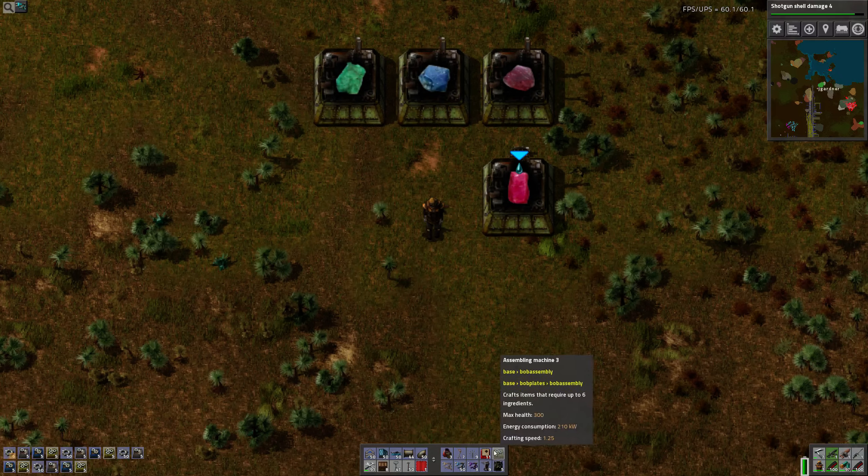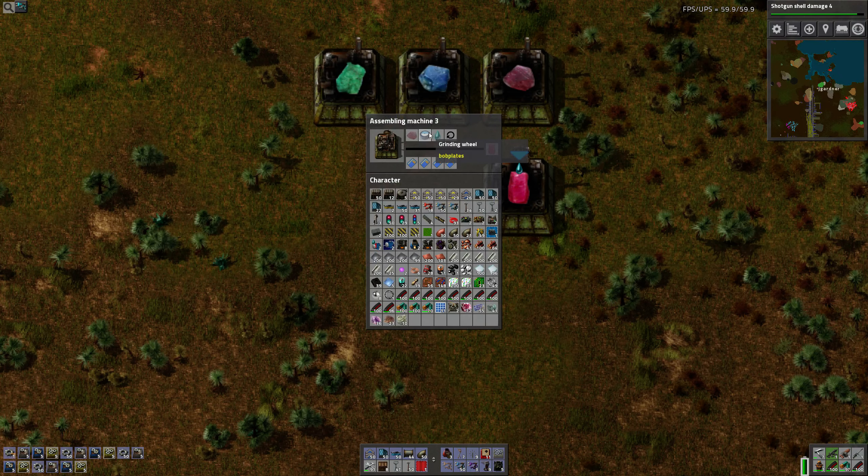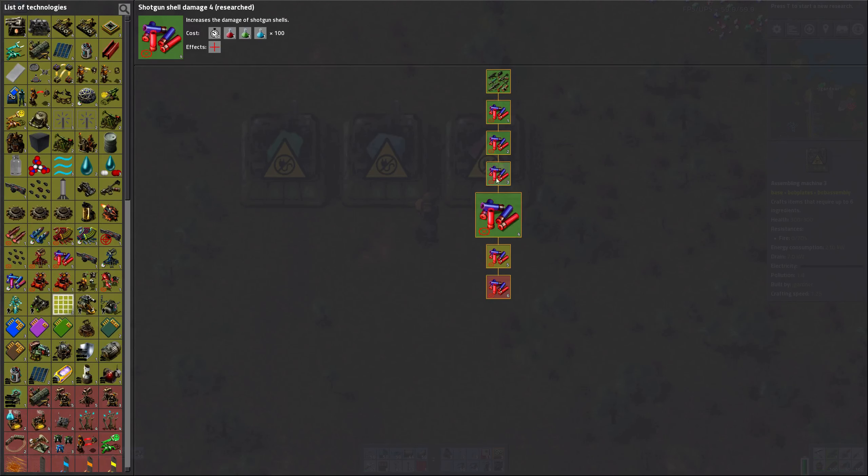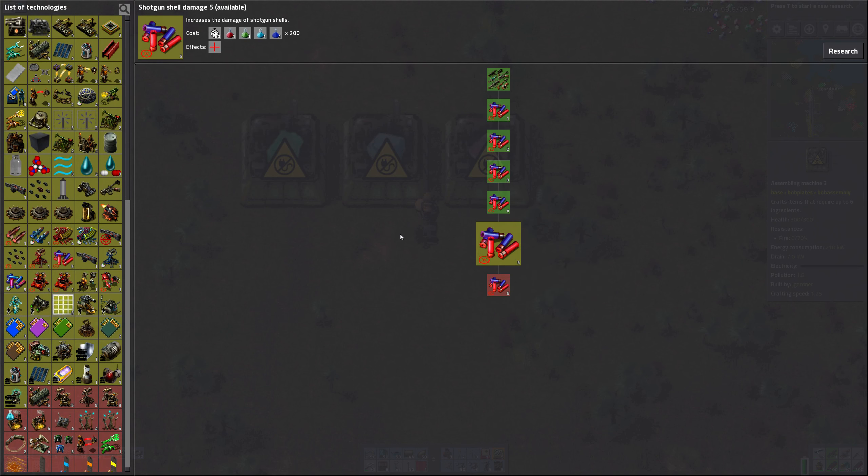Alright, you can do gems. The next step: cut ruby. This takes water and a grinding wheel. Okay, we'll hold off on that.